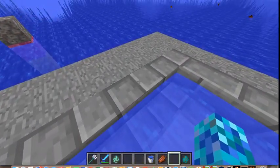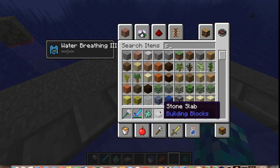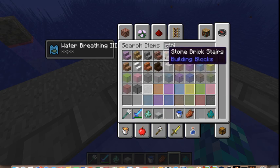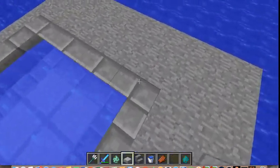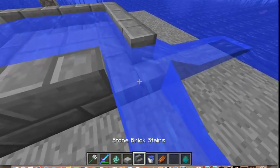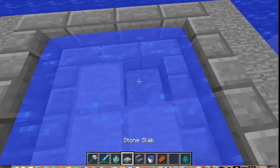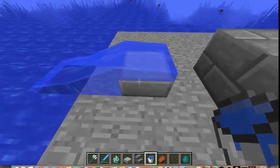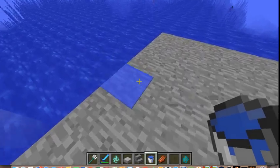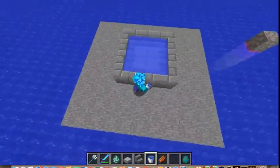Another feature is that you can now place water on a half slab. If we get a slab, it can now be placed and the water can just flow out like normal. If I break this here it'll fill in, and if I just take this I can put water on it and it'll be half a block of water, which is interesting. A funny thing is that I can swim around in this little bird-bath-type-looking thing.